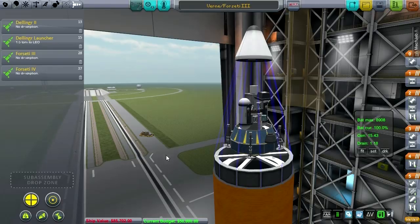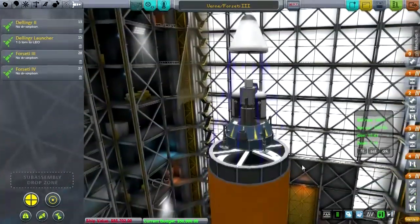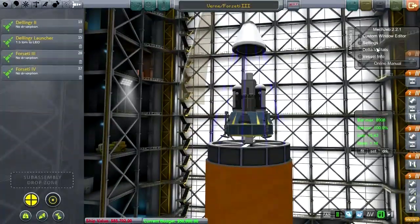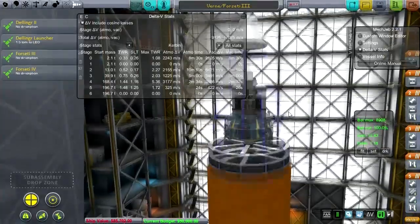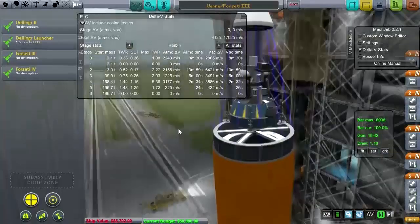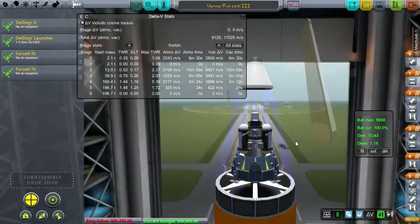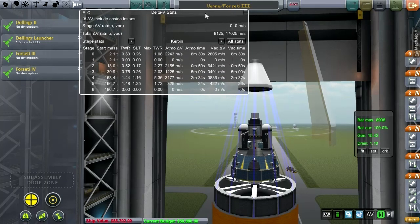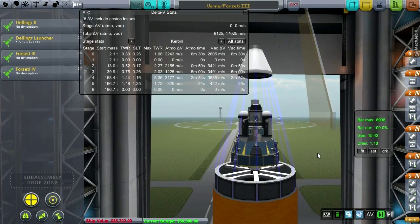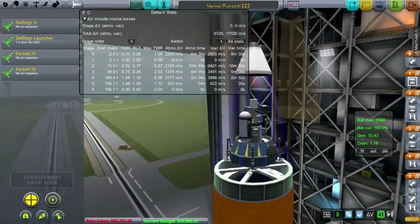Hello everyone and welcome back to my realism overhaul series in Kerbal Space Program 0.23.5. In this episode I hope to bring the Vern lander to the surface of the moon, but we've got a lot to do and a lot has changed since I tried to launch this lander. Before, we were working under the previous version of Real Solar System which had the launch center at the equator, but now we're launching out of Cape Canaveral.